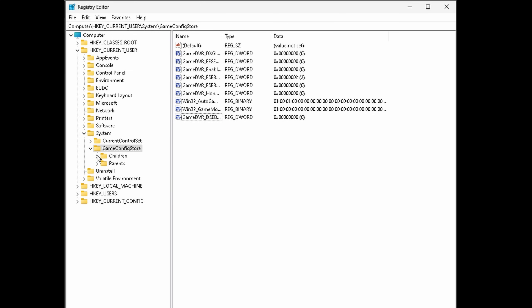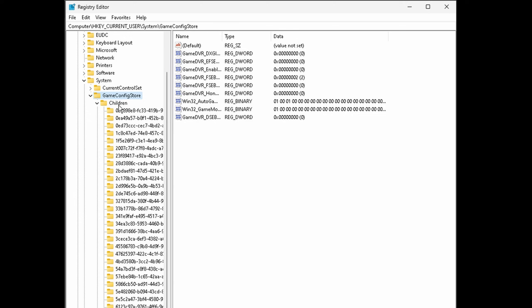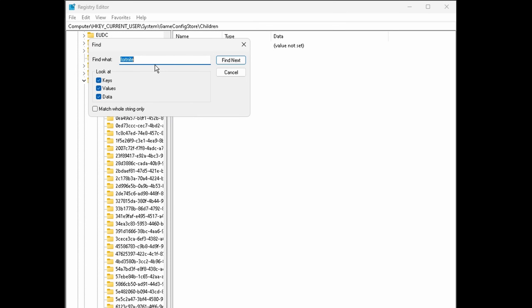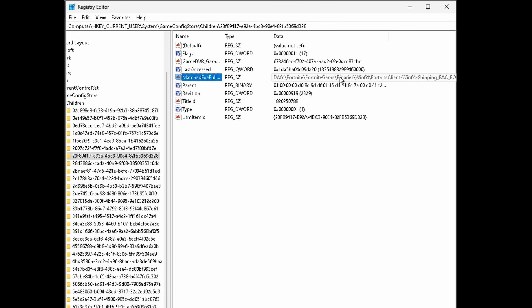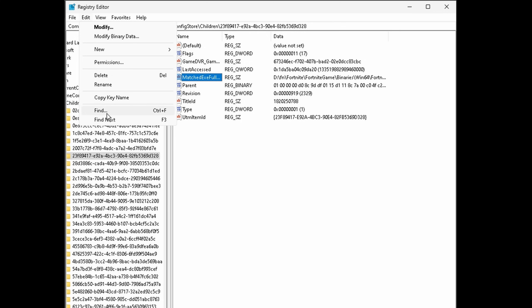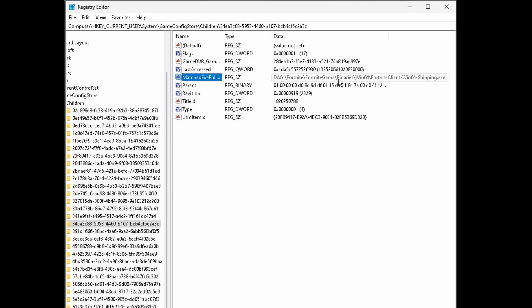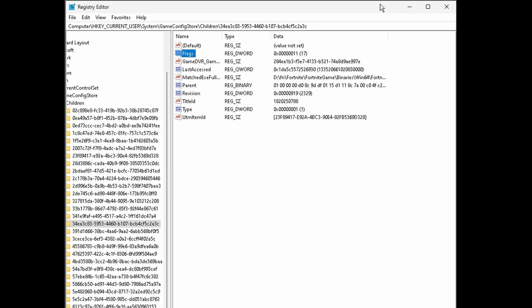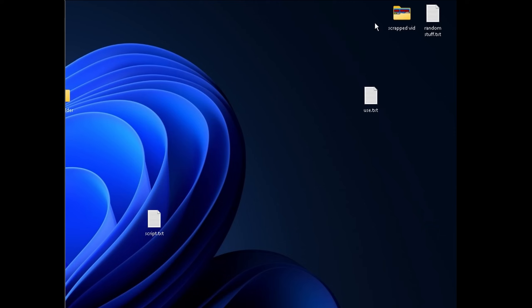Further down into the configs, go down to Children. Go over to Edit, hit Find, and type in Fortnite or whichever game you play. Hit Next, and make sure it's just the normal Win64 Shipping — this other one is Easy Anti-Cheat. Go back to Edit, hit Find Next, and confirm it's the right one. Under Flags, a value of 11 in hexadecimal means FSO is not disabled. Make sure it is set to 11, hit OK, and give your machine a reboot.